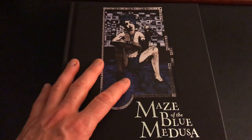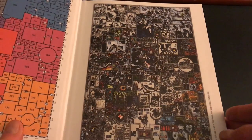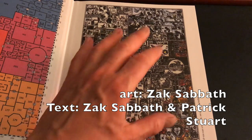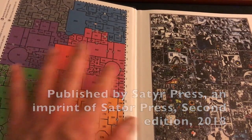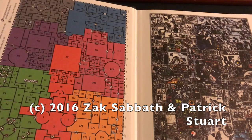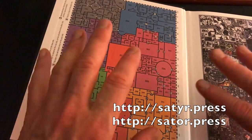The star of the show is this book, Maze of the Blue Medusa. Let me show you first off this gorgeous piece of art which is the basis of the maze. This is the maze itself depicted, and on the inside front cover is a diagram of the maze with numbered rooms and a key as to what they are.